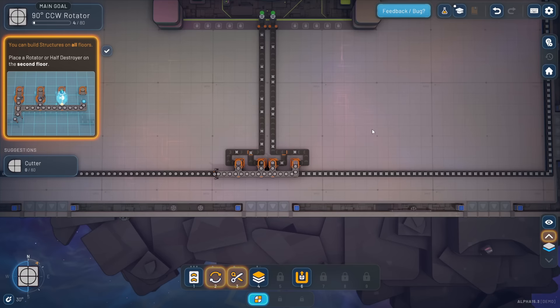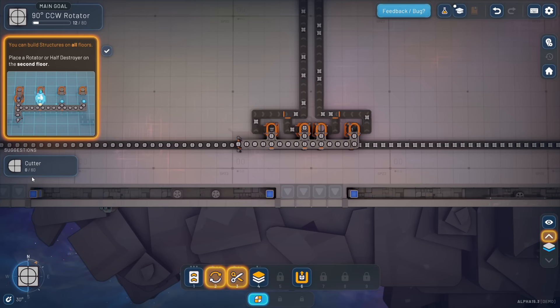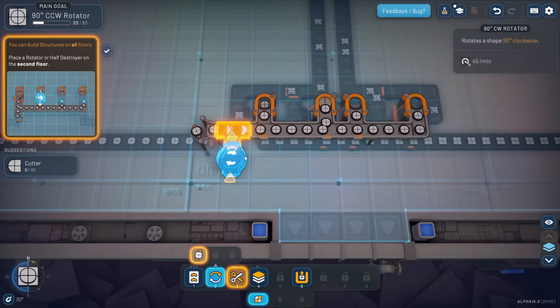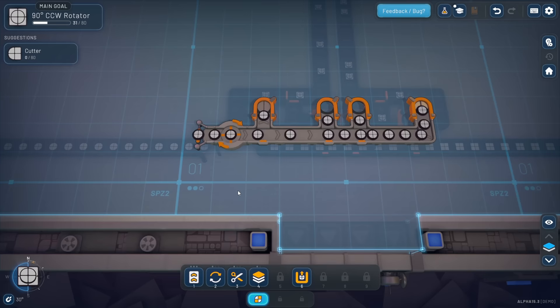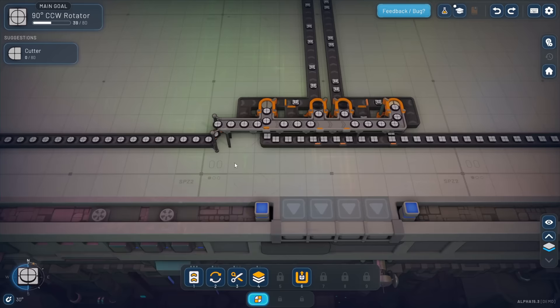These belts are not exactly saturated - should we bother? 'You can build structures on all floors - place a rotator or a half destroyer on the second floor.' Let's just do it to satisfy the tutorial. I hit Q or E to get up a level and then drop a rotator there. It doesn't serve any purpose right now other than to slow us down. Ctrl+Z to remove that, then Q to get back down.